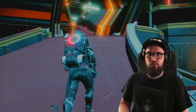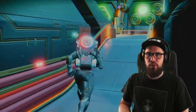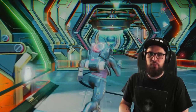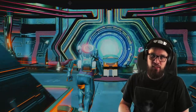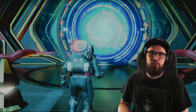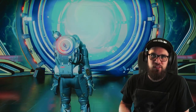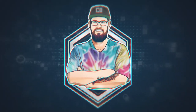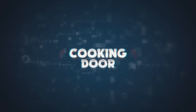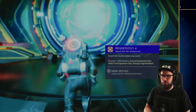I have already uploaded full walkthroughs of phase 1 through 3, so if you're having trouble getting through those or haven't seen them and are looking for some entertainment — baking a cake included — make sure to check them out. I'll link them in the description below. Without further ado, the first thing we're doing for this expedition is heading to the fourth rendezvous viewpoint.